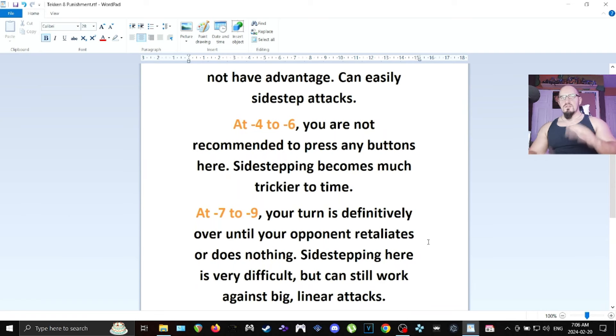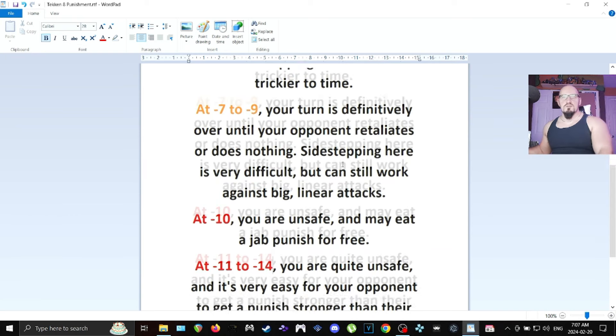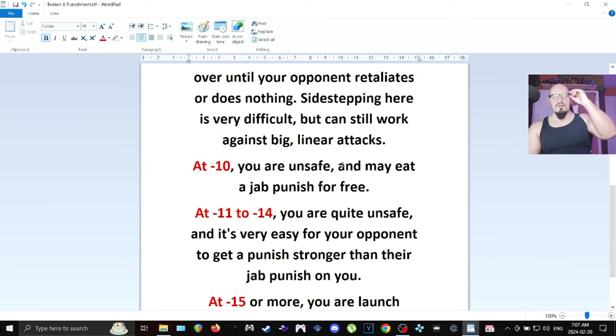What I said about minus 6 applies even more to minus 7, minus 8, and at minus 9, just stand block or crouch block — because sidestepping at that point, it almost doesn't matter what your opponent throws at you, you're going to have a hard time. So minus 7 to minus 9, your best option pretty much universally is to stand guard. Minus 10 is the first time that you're officially unsafe and made a jab punish for free, but the only thing they can give you is a jab punish — anything stronger than a jab will be blocked. Remember to hold the block button.